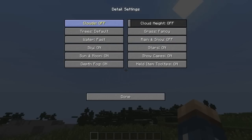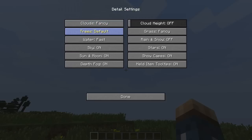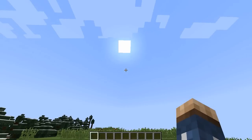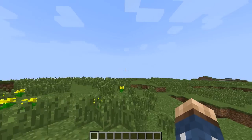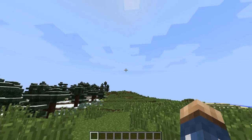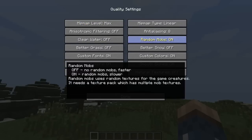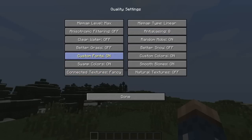Going back into details, you can change clouds completely off, or set them to default, fast, or fancy, and adjust the cloud height. You can move the clouds way up, although there will be some graphical glitches along with that, so keep that in mind. Some texture packs will not have that graphical glitch — it really depends on the texture pack. In the quality settings, you can change your anti-aliasing directly within Minecraft, though it does require a restart. You can also have custom fonts and a whole bunch of other options, especially with connected textures set to fancy.